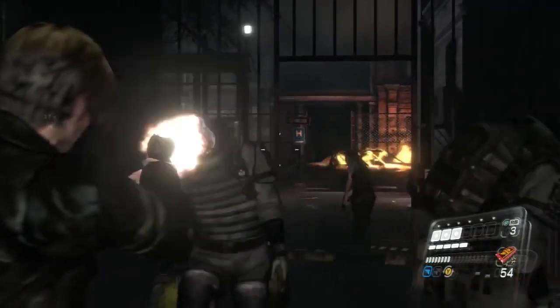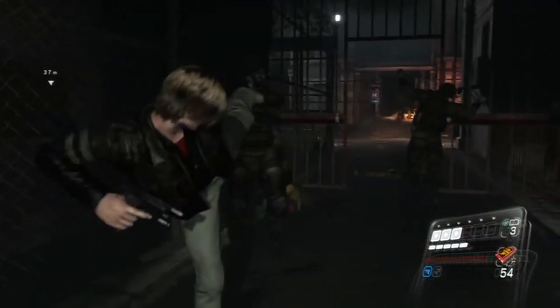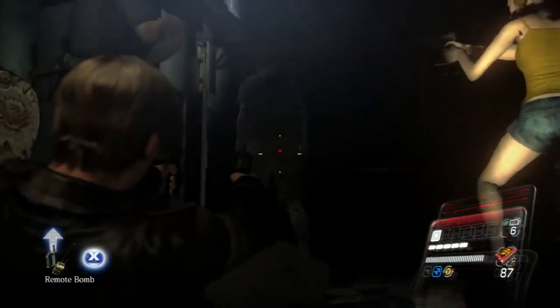While government agents don't bring quite as much firepower to bear as the heavily armed BSAA agents in Chris's campaign, Leon and Helena prove more than capable of putting down threats. Leon's ability to wield two pistols and rapidly hit targets with his tandem quickshot technique proves extremely useful in some of the more hectic moments.